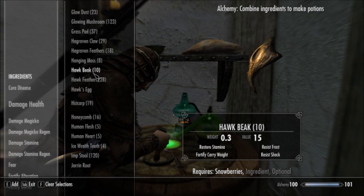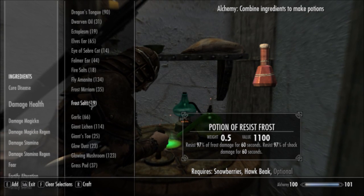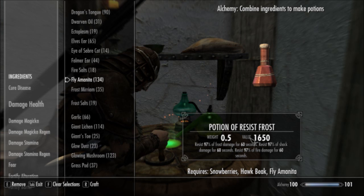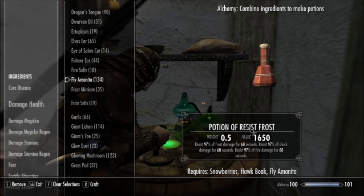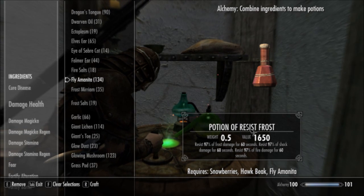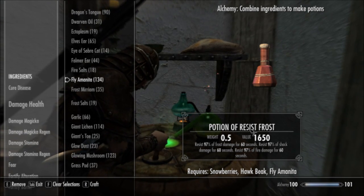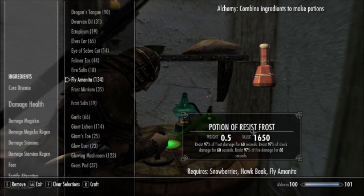Meaning that if you combine Snowberries, a Hawk Beak, and then a third ingredient — as my in-game wife interrupts me — in this case Fly Amanita, this actually gives you all three resists in one potion. Hawk Beaks are fairly hard to get — they're kind of annoying. You might be able to vendor them, but usually you actually have to kill Hawks to get them. Like, you have to look up in the sky, find a bird, and shoot it out of the sky with either a bow or magic. But still, a handy potion to have if you're jumping into an enclave of mages for 60 seconds — this will make you nearly magic invulnerable.